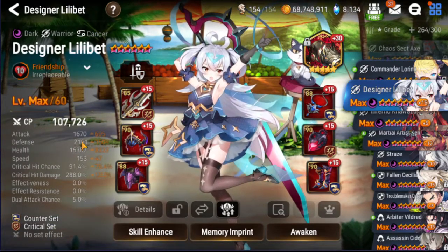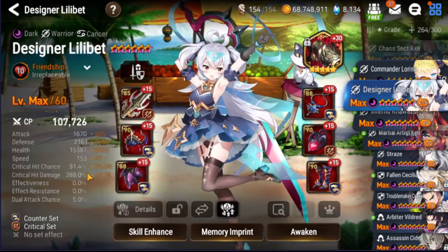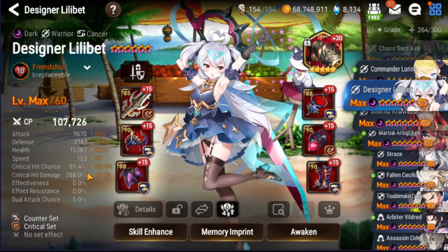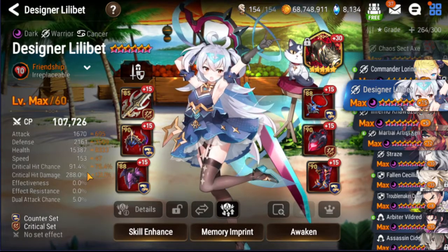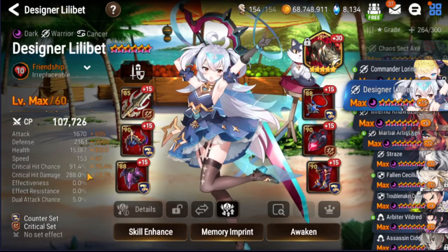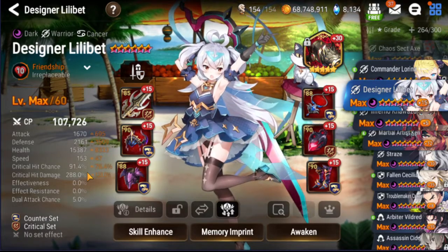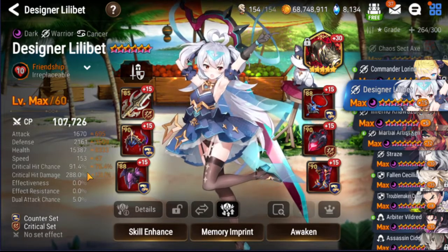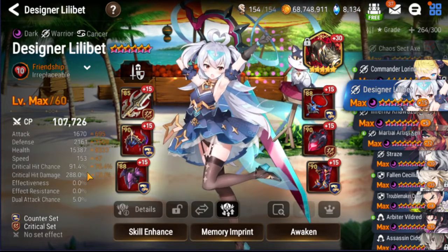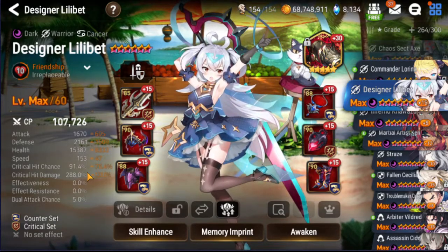My build has 2,000+ defense with 300 crit damage, and she still does not hit very hard. Sure, she might hit an RB hard, but everyone hits RB hard because RB only has 9,000 HP. She doesn't need to be doing Remnant Violet levels of damage, but she has no damage against anyone that's not squishy. If she's fighting another warrior, a tank, or a Soul Weaver, she's going to do no damage to them. She does no damage to anyone in the cast that isn't at base health or base defense. That's one of the problems with her.